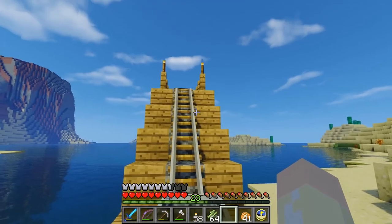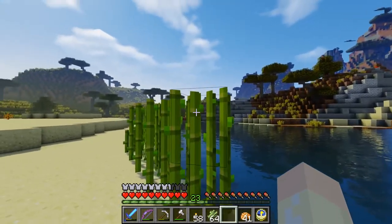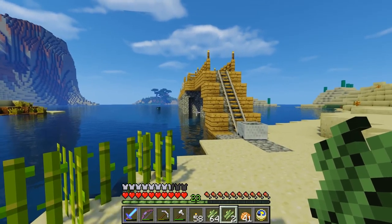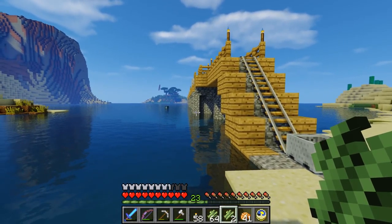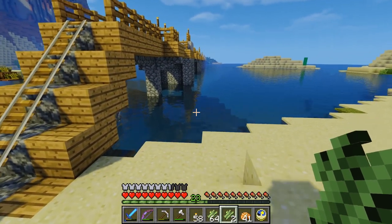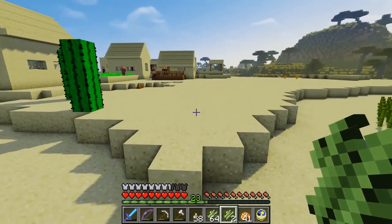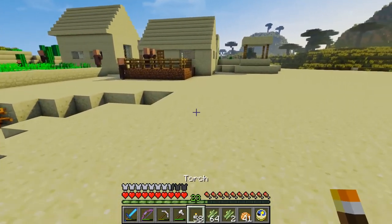We arrive at the village end of the bridge. I should have actually put one more rail there — I don't know how I'm going to get back up. To build the bridge, I built the top bit just by standing on it, but to build the underside I actually built an entire second bridge all the way across at water level so I could pop out and do the building underneath. I had to go all the way underwater to put the right blocks in the right places.